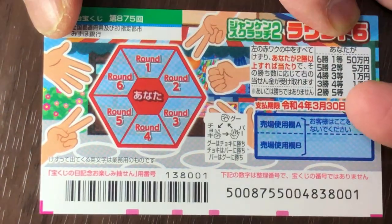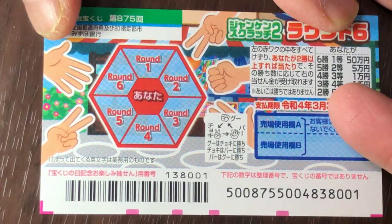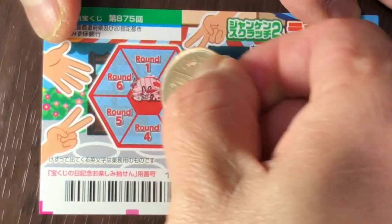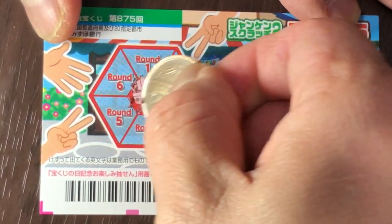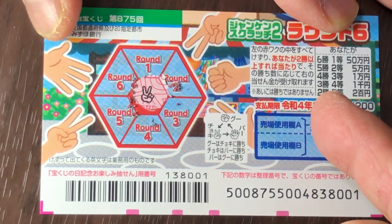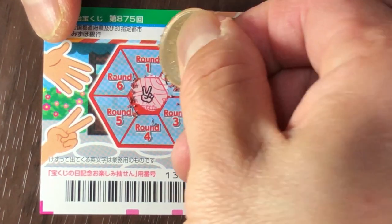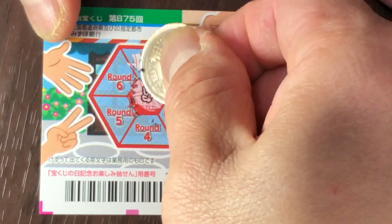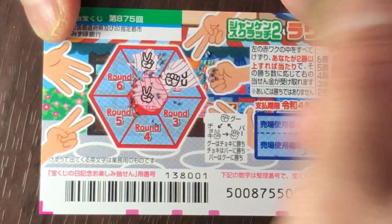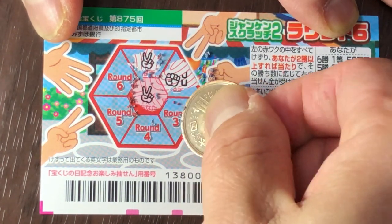The more rounds you win, the more you get. I need to win at least two rounds. I've got choki — scissors! If I win two times, that's the fifth prize: ni hakuen. Let's start at round one — that's a tie, so nothing. Round two — oh, I lost there, that's goo.